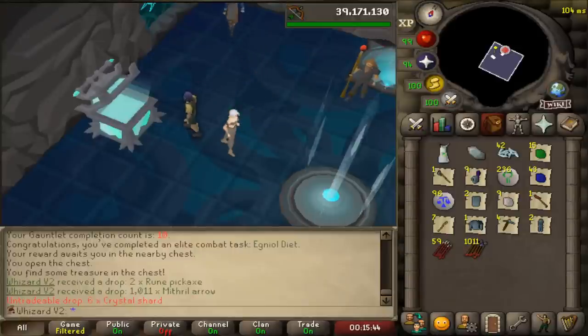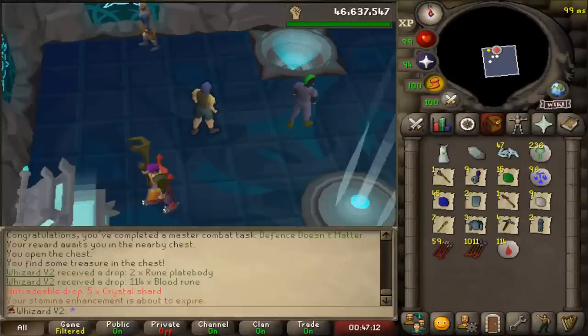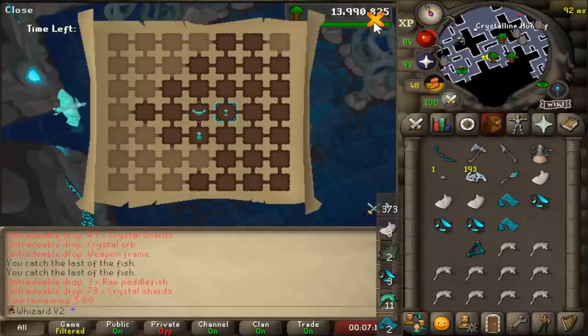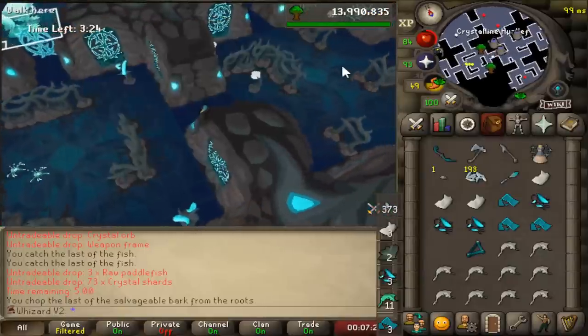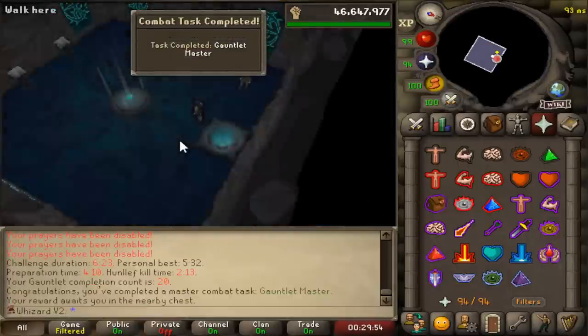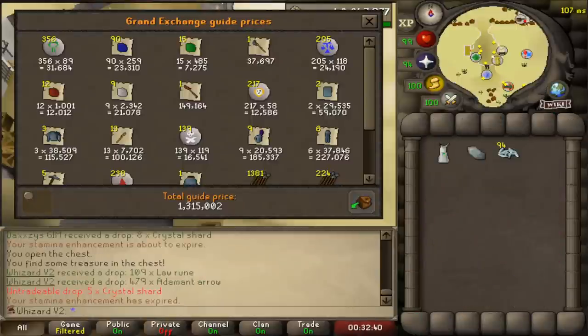The no-prayer task was surprisingly easy - with regular gauntlet you could kill like 200 Hunllefs with the amount of prayer you have. Another combat task done - the no armor one was actually more of a challenge; you have to dial in and really pay attention to conserve resources. I've never seen this before but look how long it took me to find one single tree - I just wanted three pieces of wood and it took the entire eastern side of the map. At 20 KC there's another task, and official registration on the high scores as well.